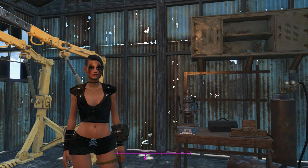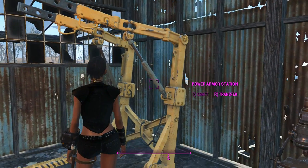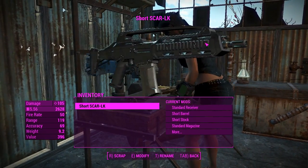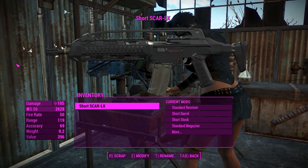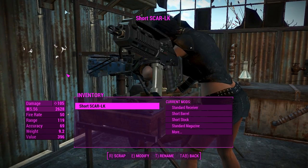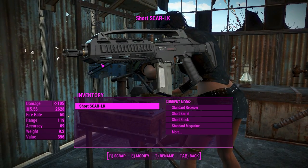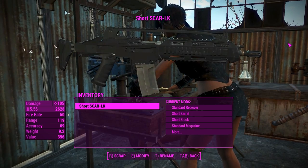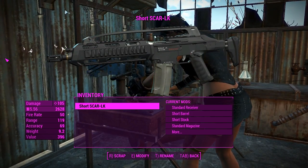G'day, this is Captain Noob, and today we'll be discussing the deep lore of the Power Armor Station. Nah, I'm just kidding. This is the Scar LK. This is a highly customizable standalone weapon that uses what I believe to be the SMG animations — an animation overhaul would be brilliant for that. This thing is a weapon from Crysis. It looks a little bit like the XM8, which was a weapon that was never released, more of a concept weapon. But it looks pretty good.